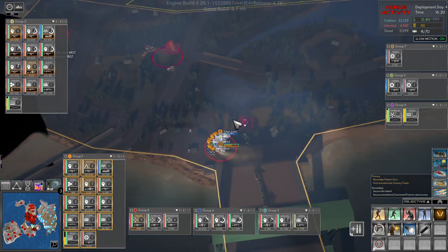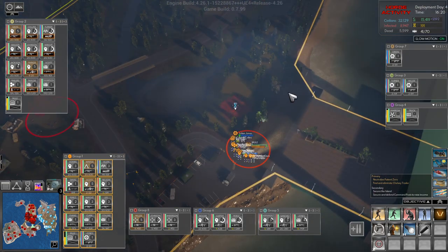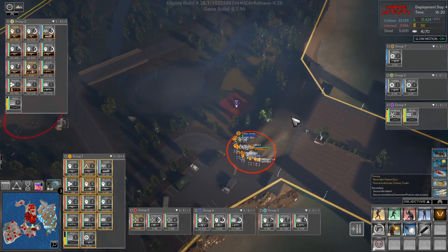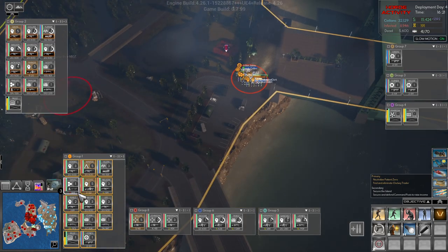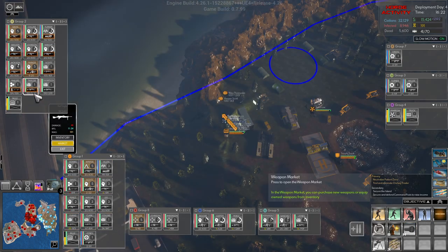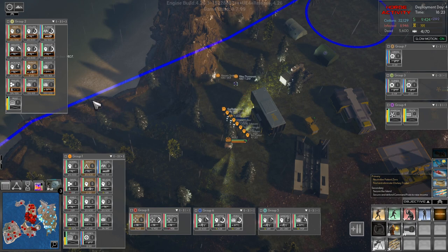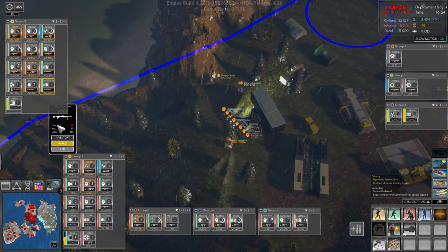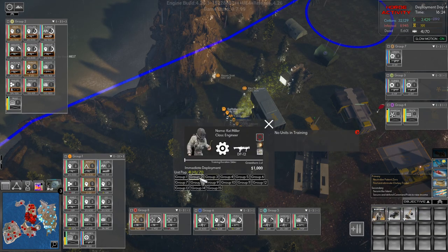Okay, now we have pods — there, there, and there in this area. The reason I wanted the engineer for group one here is I want to wall off this area. But before we start doing that, let's go to you — mark it, confirm, and we can afford it for you as well. Thompson, please get your upgrade as well, and then I think we'll hire an engineer for group two as well.